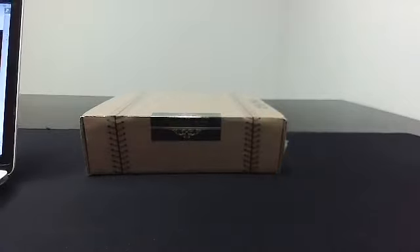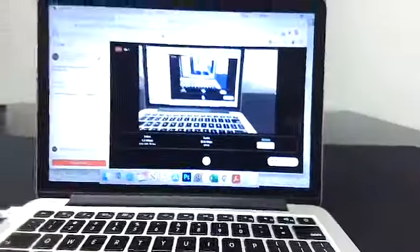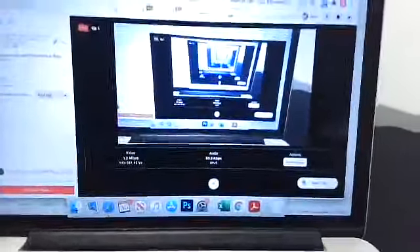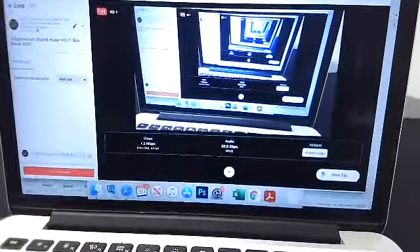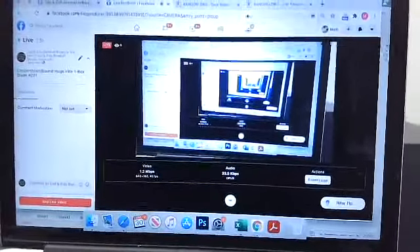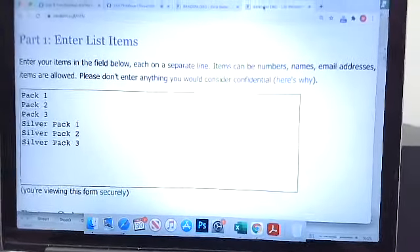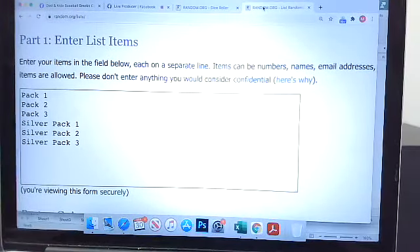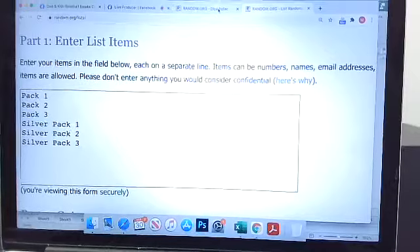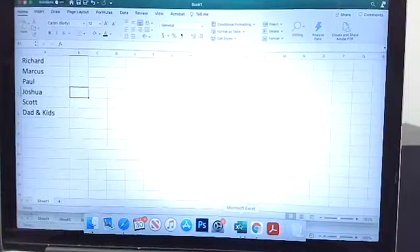Okay, so going old school. So we have the six options here: pack one, pack two, silver pack one, silver pack two, silver pack three. We got our six spots here.